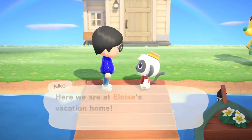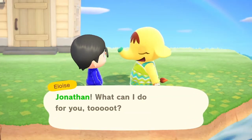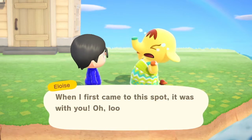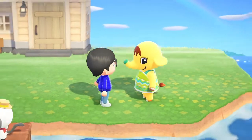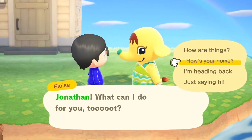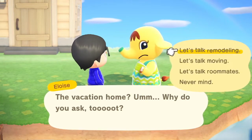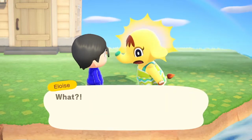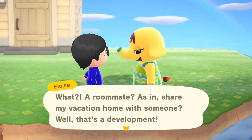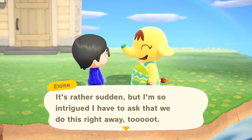Here we are at Eloise's vacation home. Jonathan, what can I do for you? When I first came to this spot, it was with you. Jonathan, what can I do for you? The vacation home? Why do you ask? What? A roommate? Share my vacation home with someone? Well, that's a development. It's rather sudden, but I'm so intrigued that I have to ask that we do this right away.